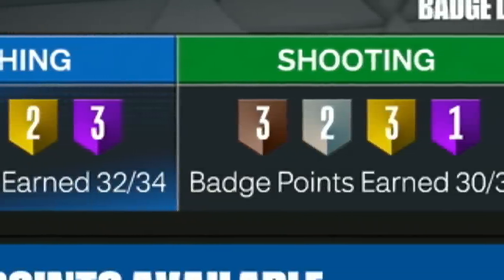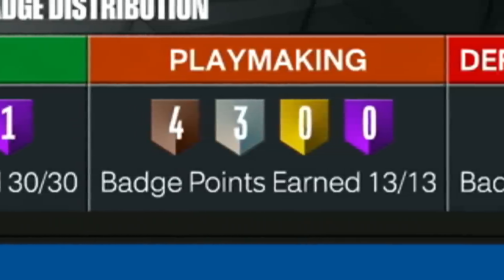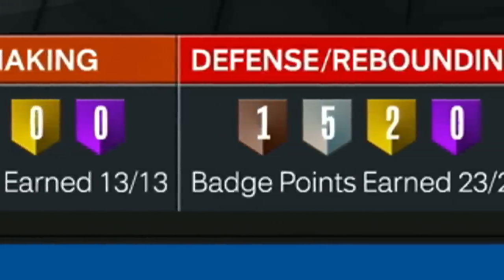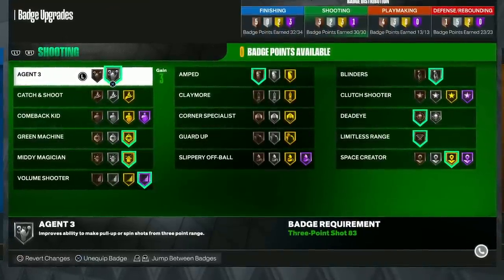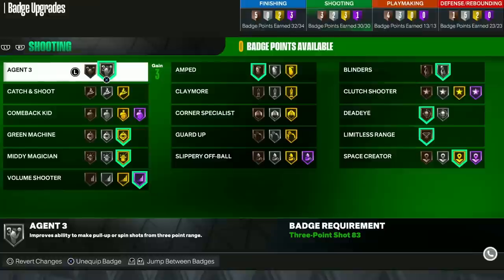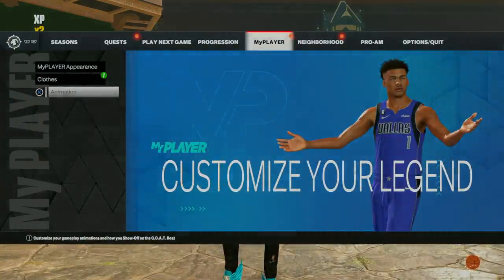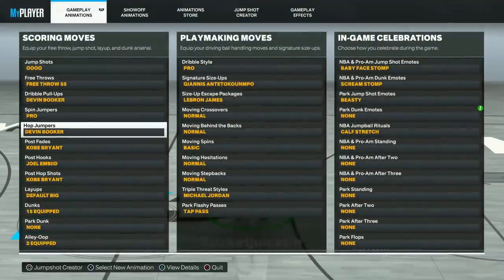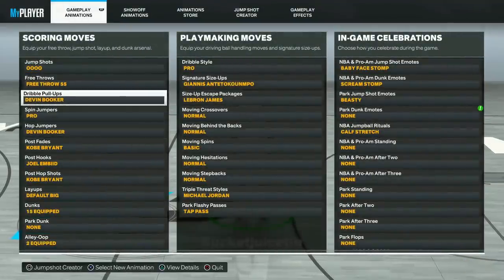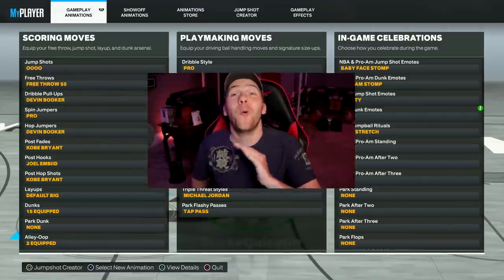This build is not a legend and we have 32, 30, 13, and 23 badges — that might be more than my legit legend build. We have Agent Threes on silver with a really glitchy dribble pull-up so we should be able to make some ridiculous shots. For animations: the Devon Booker hop jumper, Devon Booker dribble pull-up, signature size-up, and the LeBron James escape — I cannot wait to try this out.